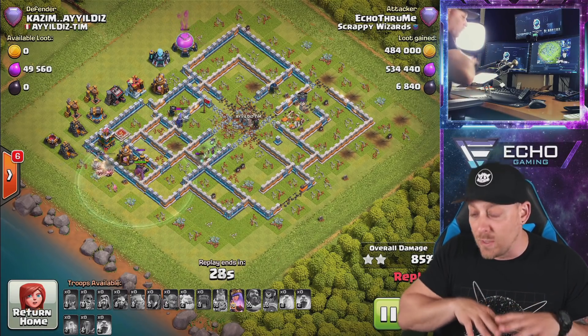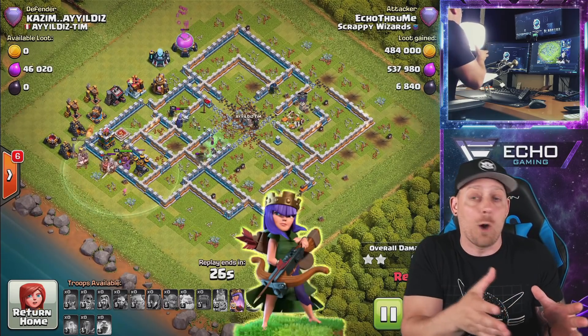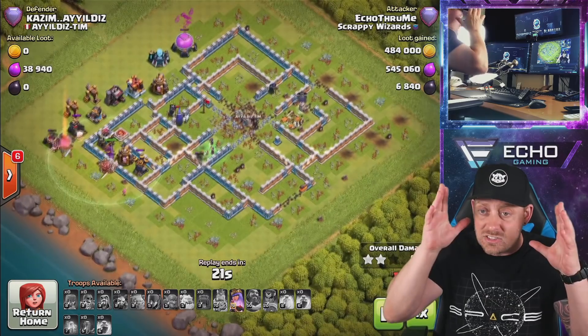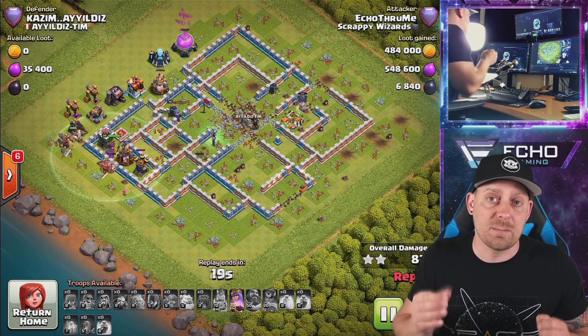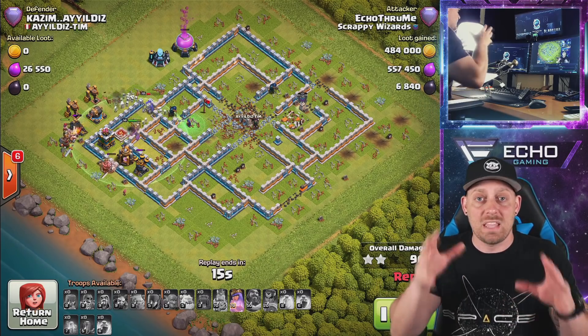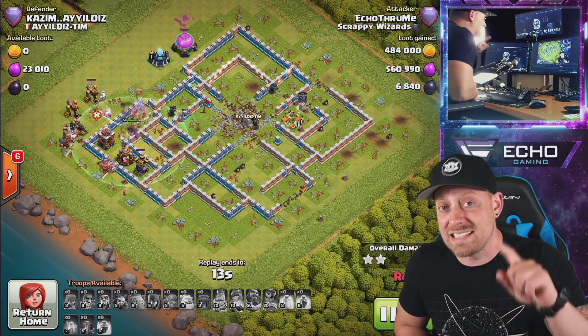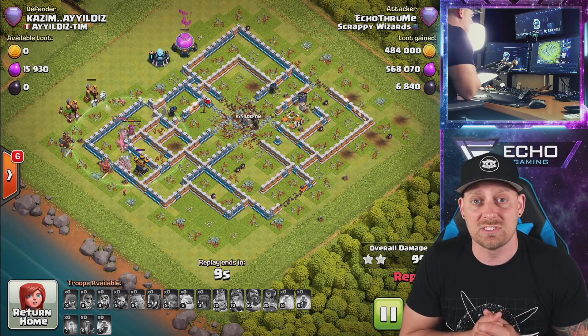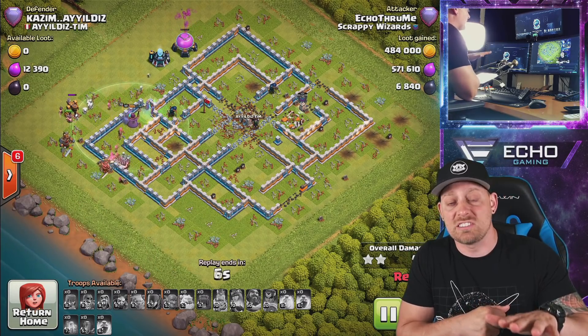The number of skeletons, the witches shooting over the walls, the witches helping the queen deal with the clan castle troops — it all is just a perfect recipe for three stars. We saw that happen over and over in my attack log. Ones that didn't three-star were very high percentage two-stars, some were time fails. I'm still perfecting it myself.